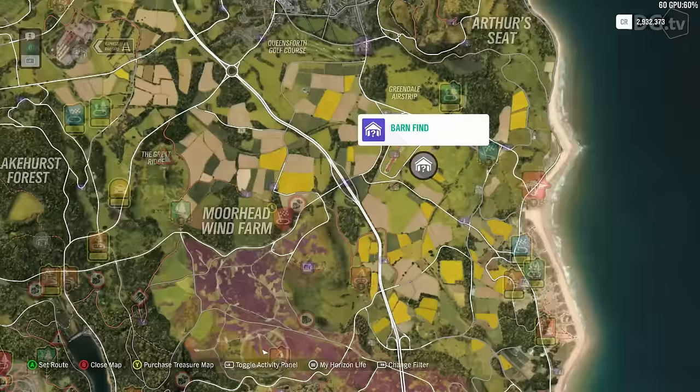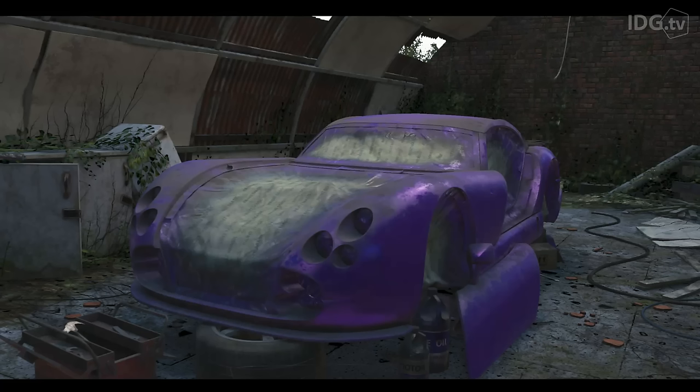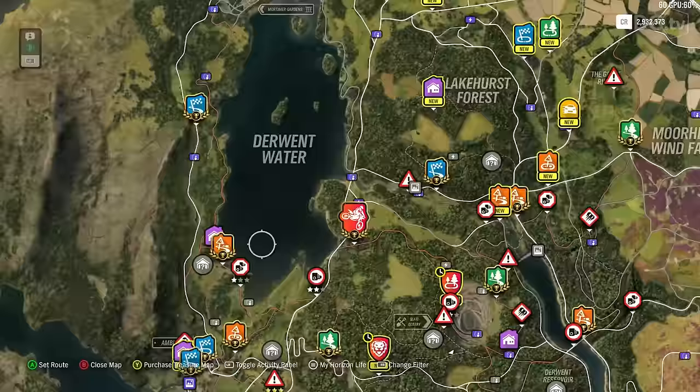Next we have the TVR Cerberus Speed 12. This is an absolute monster — there are no driving aids at all, so good luck controlling this one. After that we've got the classic Austin Mini.